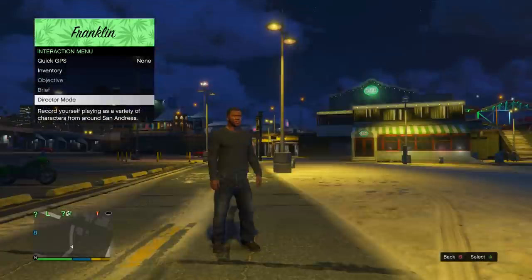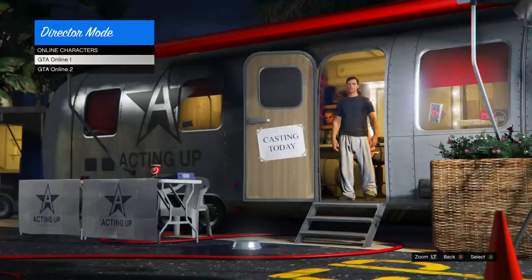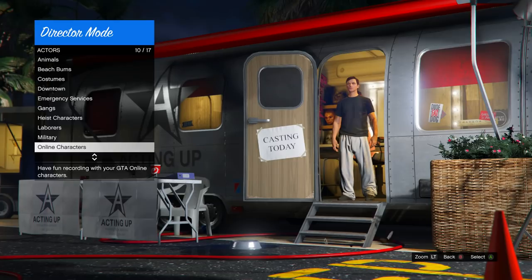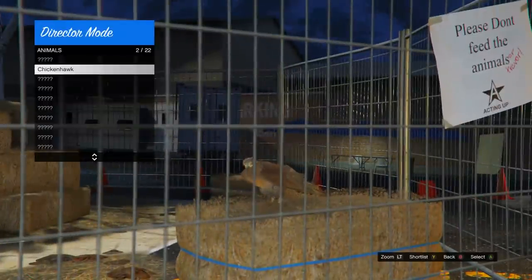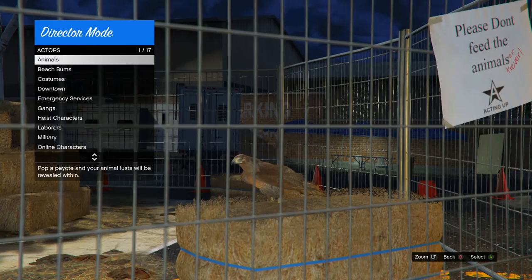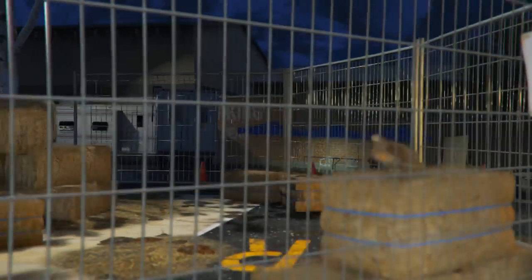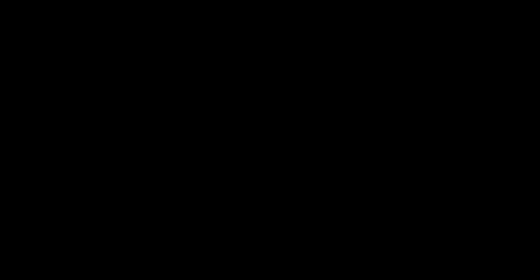Open the interaction menu as Franklin, go down to director mode and go into it. Go to online characters and press Y or triangle to shortlist your online character 1. Make sure your online character doesn't have any accessories on — just a fairly simple outfit. Once you've shortlisted that, back out, go all the way up to animals, and shortlist whichever bird you got. I got the chicken hawk, but any bird besides a chicken is fine. Back out, go into shortlist actors, and make sure they're both in the shortlist.